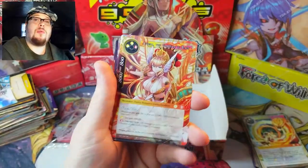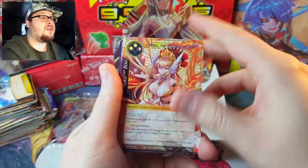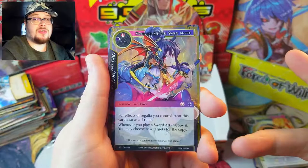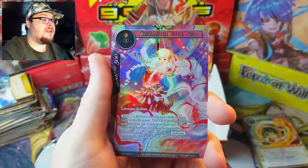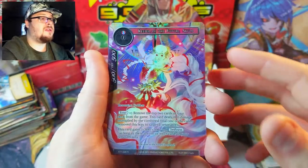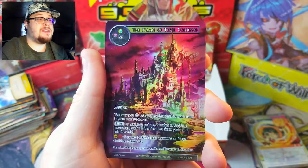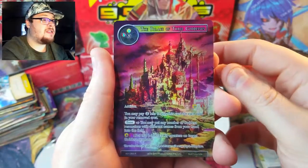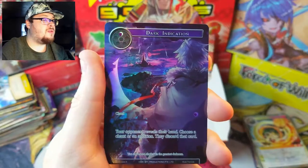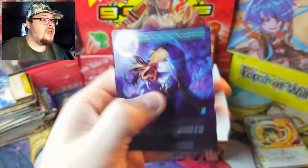Alright, our pulls of the day! Starting off with Athena — she's not a full art, not a foil, just a normal version, but I know she's a popular card so maybe there's something there. The Red Eyes Sword Girl should have some value even not as a full art. Keeper of the Future Scald — I know the promo version is worth more but people may still want to collect it. The Palace of Three Goddesses is a full art so we'll see if that's worth anything. Full art Fallen Angel of Desolation should be pretty nice — cool looking card. Dark Induction might be a little bit good, and we've got Bewildering Charm full art too.